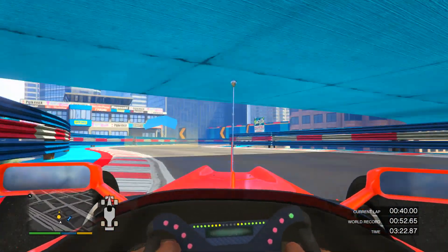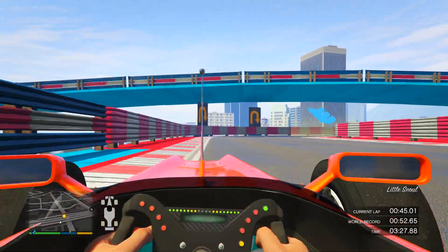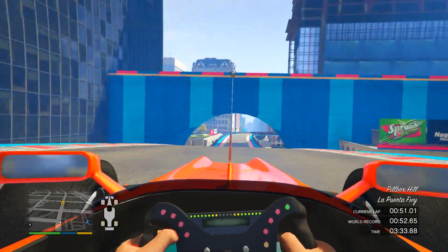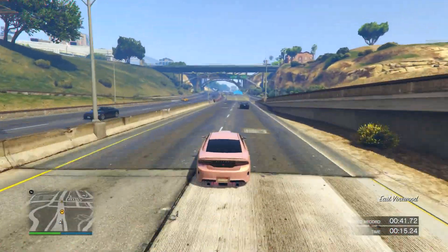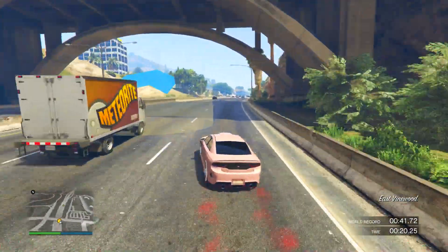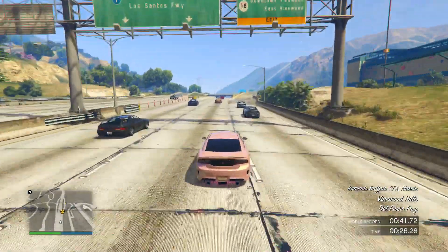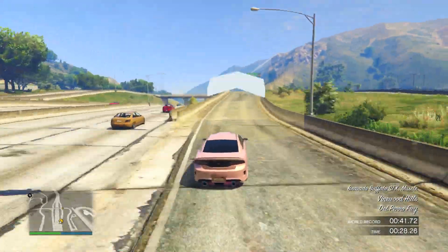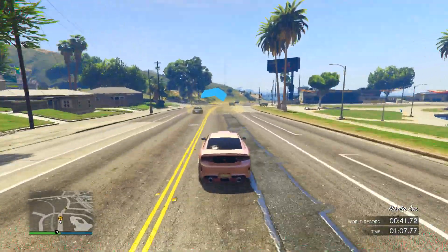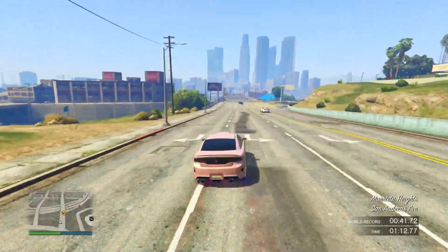Let's move on to the best performing muscle car in the game — the Buffalo STX. It's got a lot of cool features, but performance-wise it's the best in the muscle class; it destroys any other muscle car in races. It's got good speed for a muscle car, great handling, and acceleration isn't bad either. There are so many reasons to buy the Buffalo STX, and performance is just one of many — it absolutely dominates the muscle class, so if you're going into a muscle car race, 100% you gotta pick the Buffalo STX.